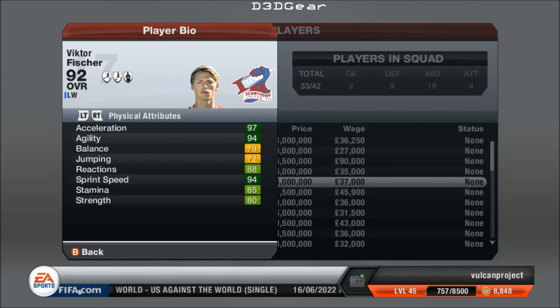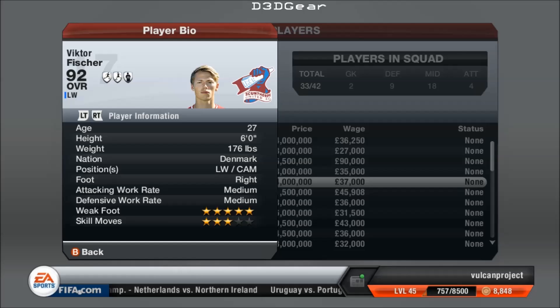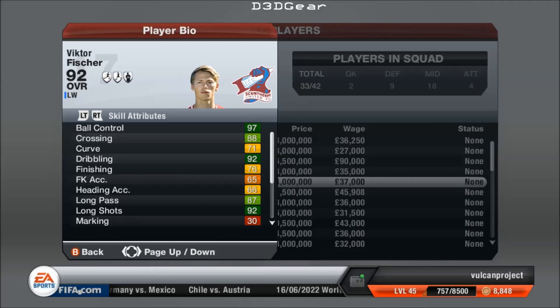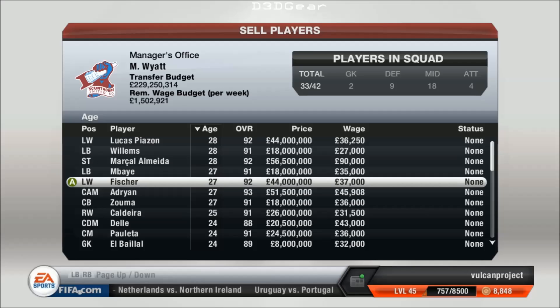We've got Victor Fischer. He starts off at Ajax, I believe, and he starts at 67. He can play as a left winger, which is odd because he's right-footed, but he has got 5-star weak foot. He's quick again — very, very fast, just what you want from a winger. Great dribbling, great dribbling. So he's ended up as a 92 at 27 years old — he's a great winger.